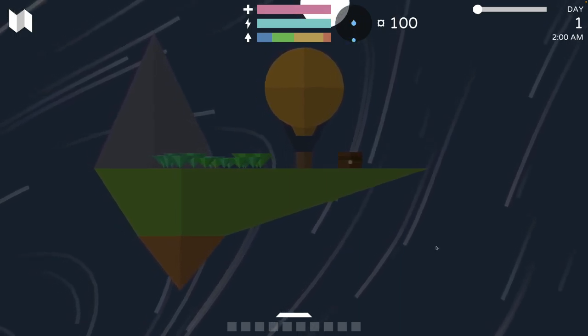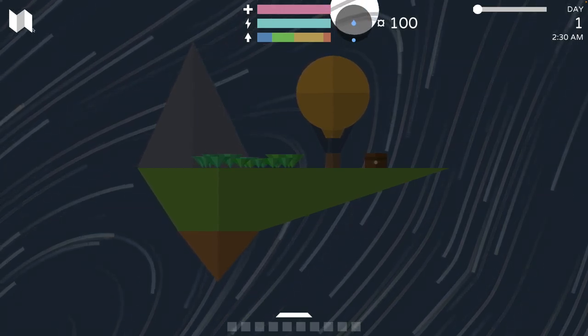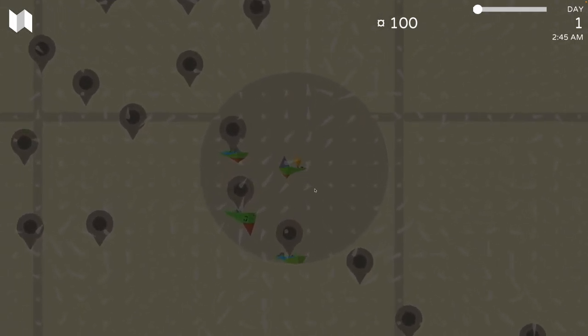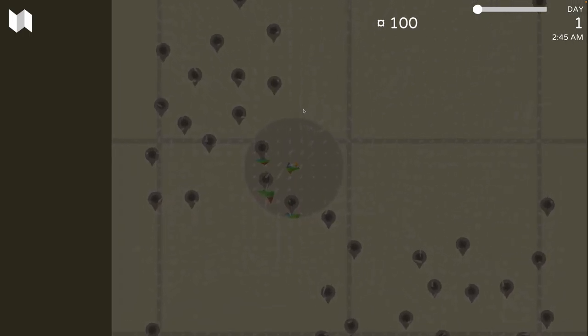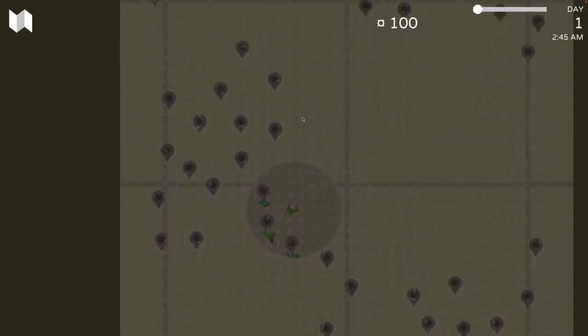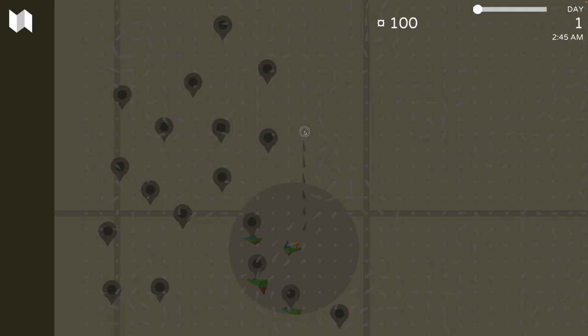So here we are on day one. First of all, let's look around — where can we go? Wow. These don't look like very favorable winds, but looks like we could go straight up and at some point hopefully catch this wind stream. We might have to use our side thrusters for that.